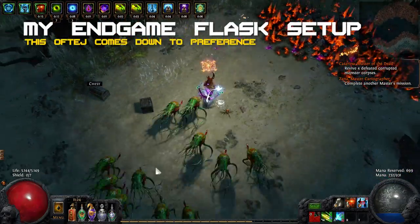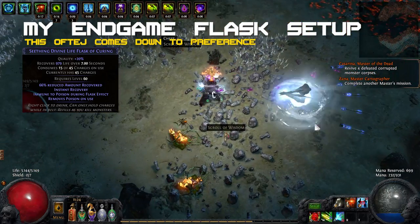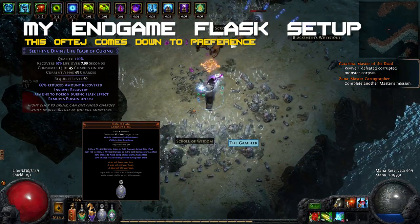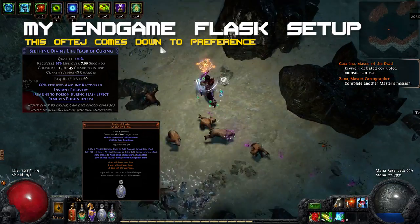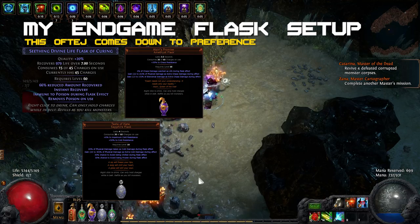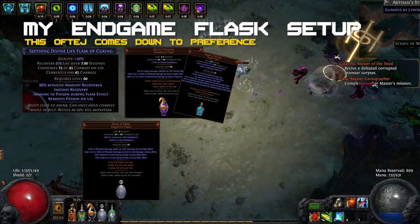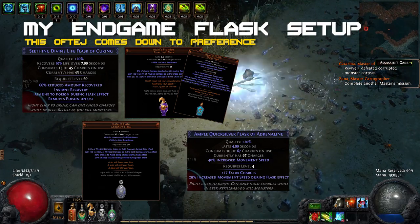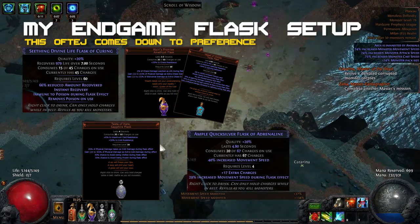For endgame flask setups, I use an instant life flask of course — it has poison removal as my chaos resistance is pretty low. For physical mitigation and great damage increase, I run a Taste of Hate. This flask also helps greatly against physical reflect and elemental reflect, as this build deals mainly cold damage on the elemental side. I also use Atziri's Promise for extra damage and leech. You can also use a Vessel of Vinktar and even get Vaal Pact for endgame maps to leech tank most bosses very comfortably. I run a Quicksilver Flask of Adrenaline for very high movespeed — because of all the flask effectiveness we get, this flask alone grants me around 100% increased movespeed.